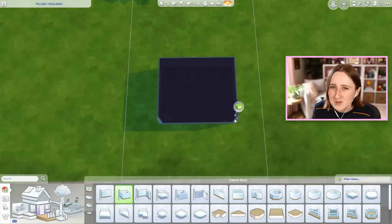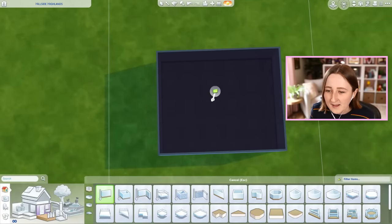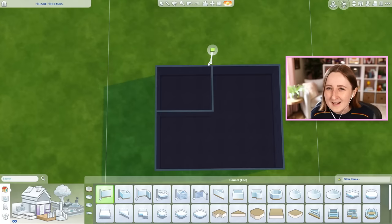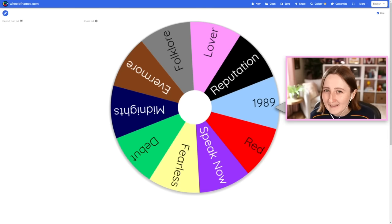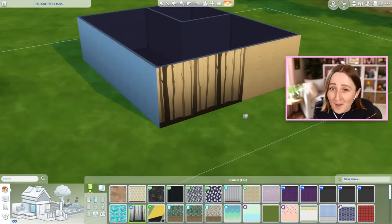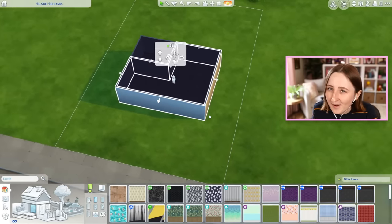We've done this kind of challenge quite a few times before, but usually it's like we spin the wheel and pick a color the room has to be, or decide how big the room has to be. In this case, the wheel is deciding color scheme and vibes. Like, if we spin red, I'm gonna make the place red. This is the album cover for Folklore and we have this wallpaper in The Sims, so we're not gonna take this too seriously, it's just kind of fun.